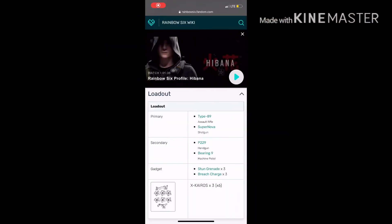For Hibana's loadout we have the Type 89 AR and the Supernova shotgun — the same shotgun as Echo. For secondary you have the P229 handgun and the Bearing 9 machine pistol. Gadgets are the stun grenade and breach charge. Her special gadget is the X-KAIROS, a sort of explosive you place on reinforced walls that destroys that section of reinforcement. She's pretty good, better than most attack operators.